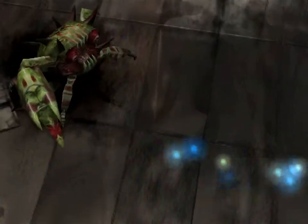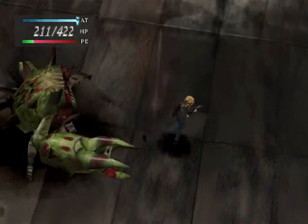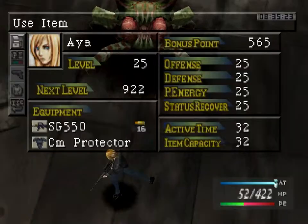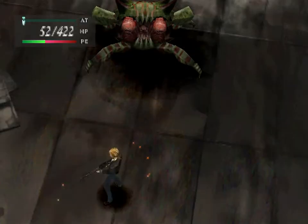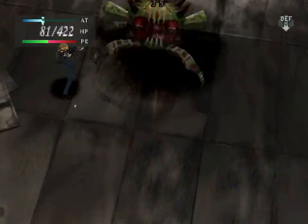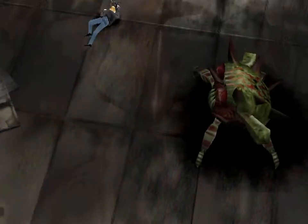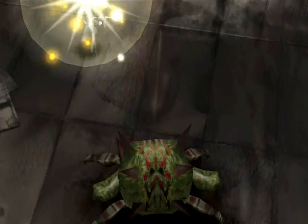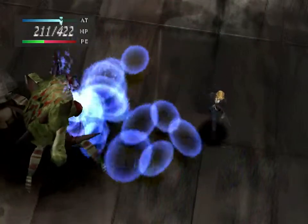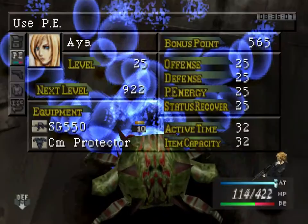And I'm down — first revive used. I need my Parasite Energy back. Those bubbles are so annoying. Come on, I need enough for a heal three. Second revive used. These bloody bubbles — heal three.